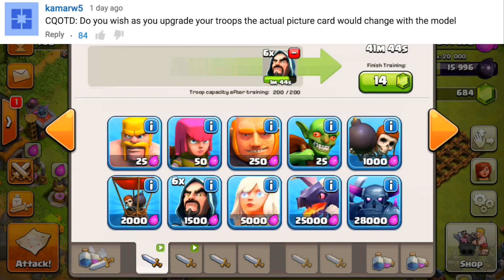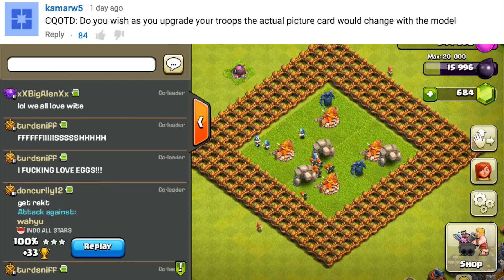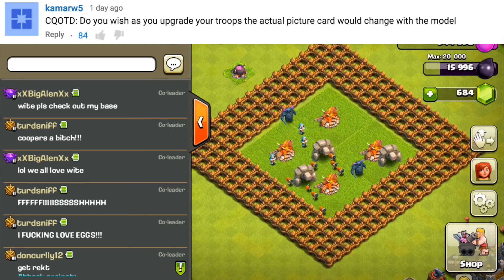Like an archer — if that icon picture changed with each level, that would be such a cool small tweak that makes the experience so much better. It brings more diversity and life to the game. We've wanted something new for months, and Supercell delivered — Town Hall 11, new hero, new defense all in one update. Sneak peeks start Monday, November 23rd — today is November 21st — and I cannot wait.